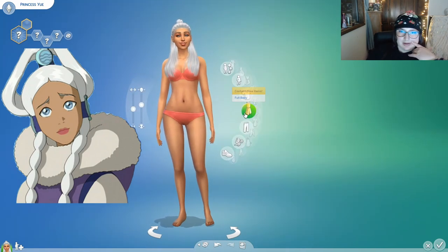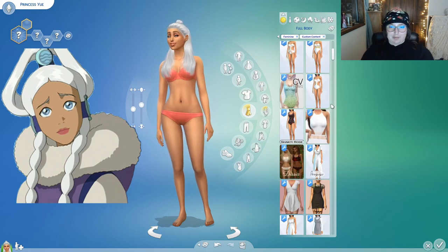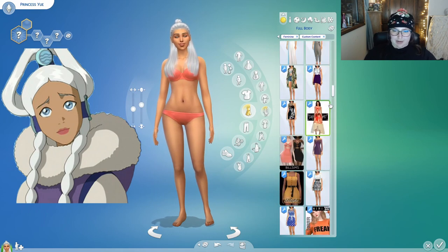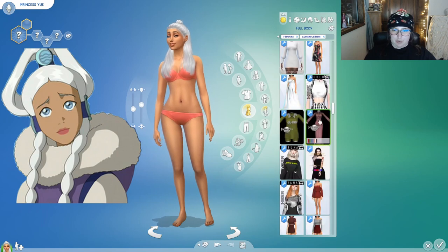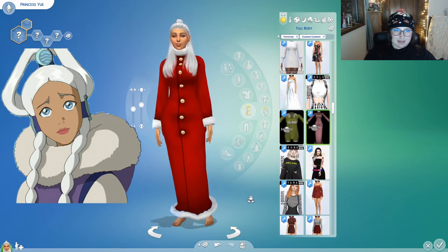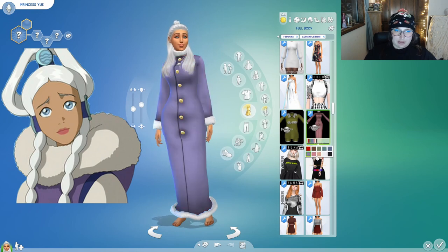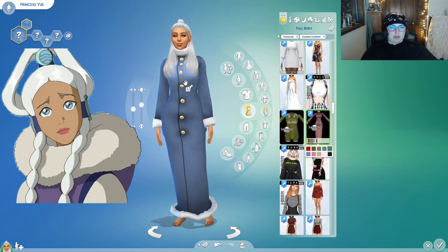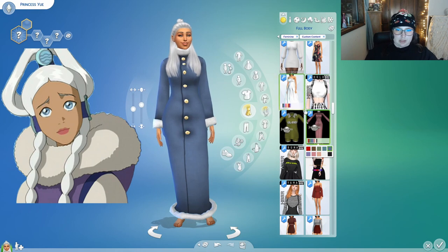Now we're moving on to her clothes. I just downloaded something because she wears a big blue fur coat dress, so I went looking for something and I found some interesting things that just might work. So I found this, which is cute and it does come in blue — and some of the pictures it looks more purple, but I think it's meant to be a really deep, pretty blue. Yeah, it's definitely a very deep blue with white, so that's actually a really good match already.